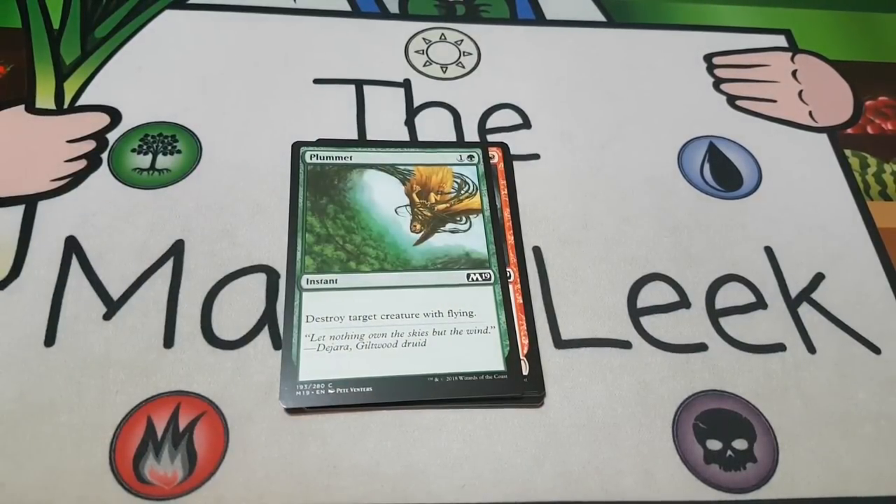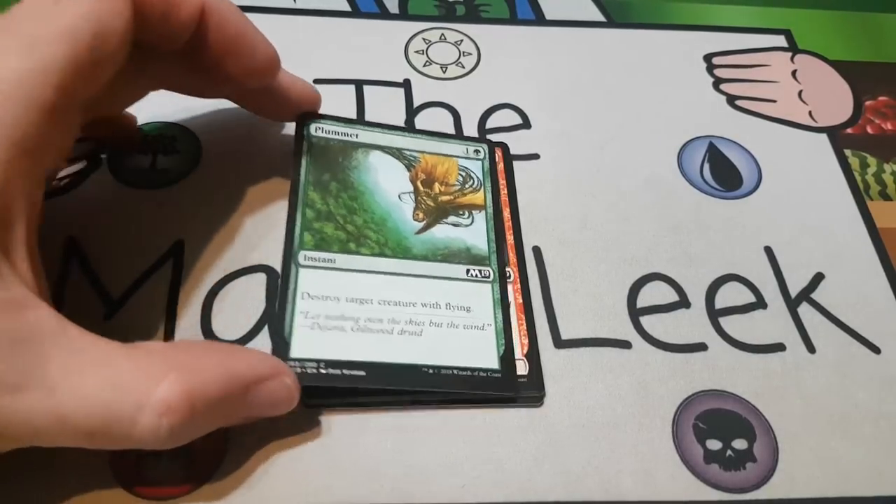Up next is Plummet — certainly not a first pick, but an amazing card out of the sideboard. One and a green for an instant: destroy target creature with flying. If your opponents are playing dragons, Elder Dragons, Nicol Bolas, Bone Dragons, any scary flyers, this is one of the best cards you can possibly have in your sideboard. That said, you shouldn't main deck it. There's a lot of dragons in this set but they're at mythic and rare, so you're probably just not going to play against them. Grab this card if green and the rest aren't amazing, but don't main deck it and don't first pick it.